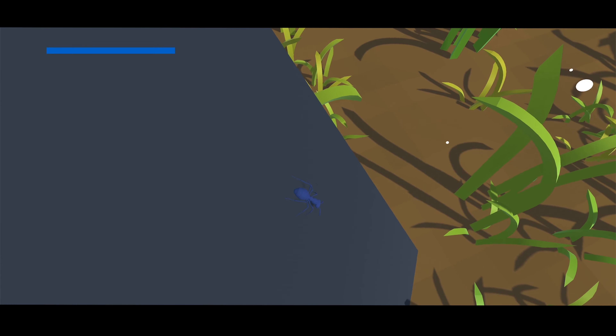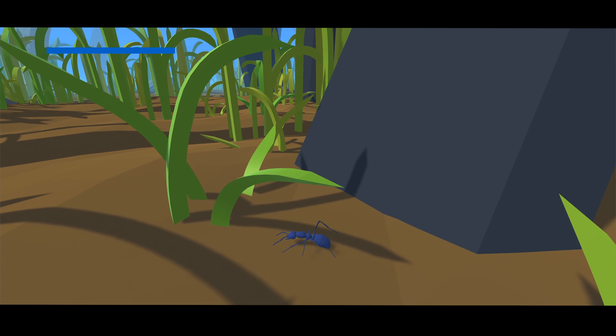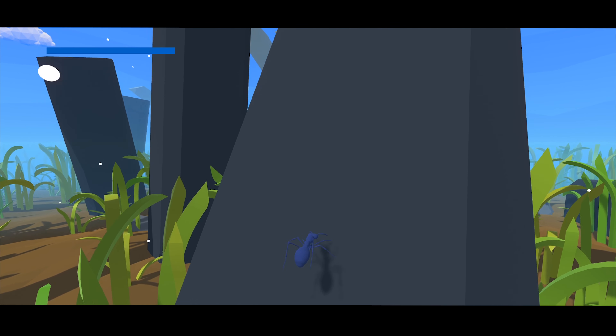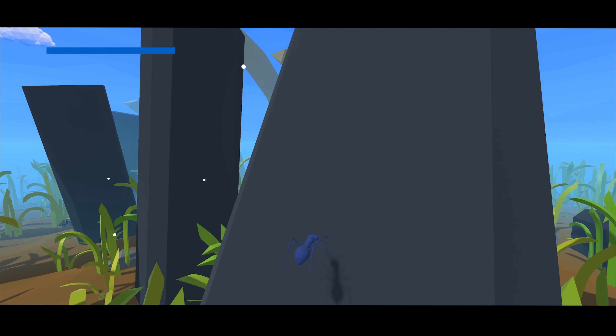And speaking of slopes, you can now slide down them. I've made it so that there's three different types of slopes: ones that you can walk up, ones that you have to jump up but you can't walk up, and ones that are way too steep that you'll just slide down to the bottom. By doing this, it also fixed my issue of having the player stick to walls.